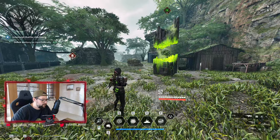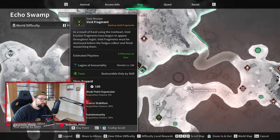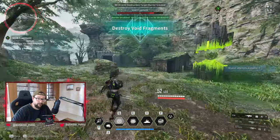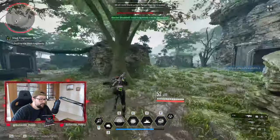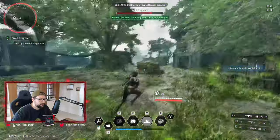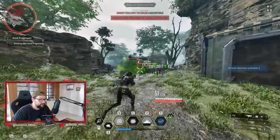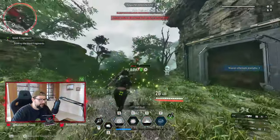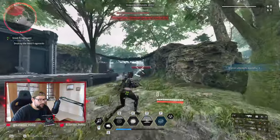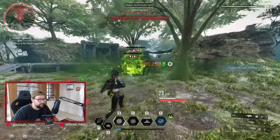Another change introduced with this patch is they are buffing the toxic void fragment mission — it was kind of slow. What they're doing now is increasing the amount of waves of mobs, so they'll spawn a little bit quicker. This is a little bit more convenient for this mission. You don't only have to do the one in White Knight Gulch. This is quicker, and if you have a party of two or three Freynas, it could be actually pretty convenient.